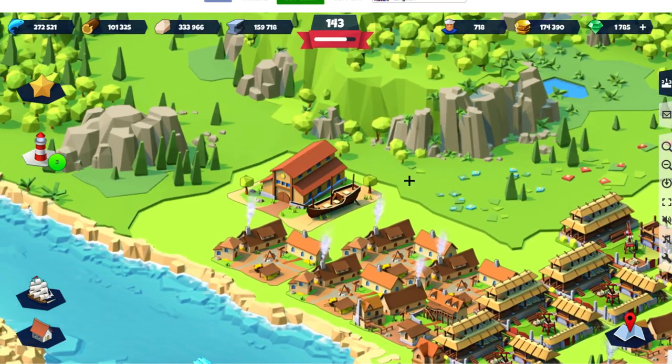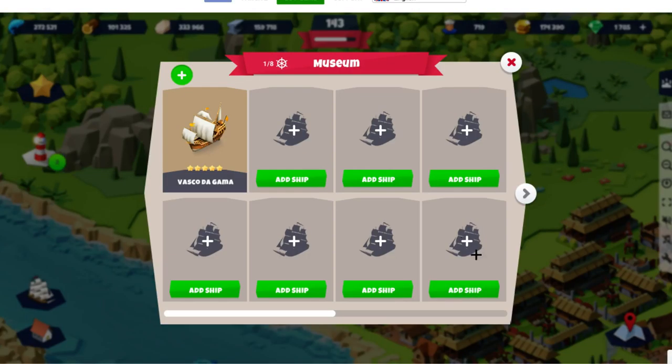In Seaport, I'll be talking about the museum. At level one, the museum lets you put eight ships in there, and each ship will get 25 gold an hour. That means if you have eight ships in there, you'll get 200 gold an hour — which might seem decent.